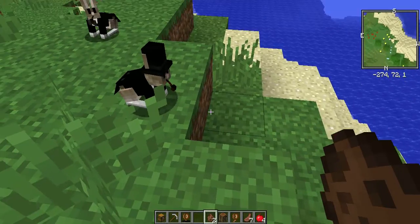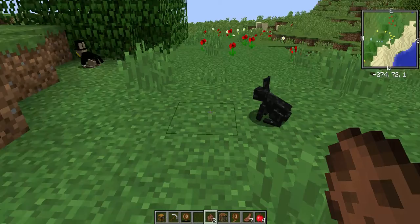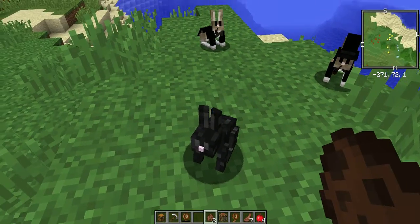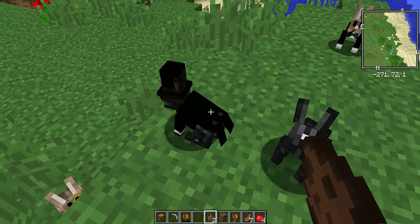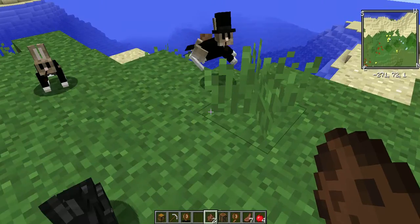That one's got a pipe, top hat, tailcoat. There's just a black bunny too — so not all of them that you spawn have the top hats on them. Oh look, a black bunny with a pipe, top hat, and a tailcoat. That's so cute.